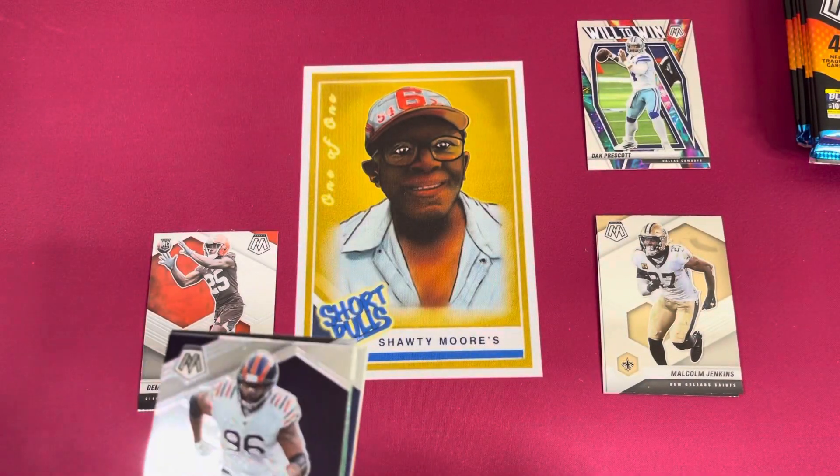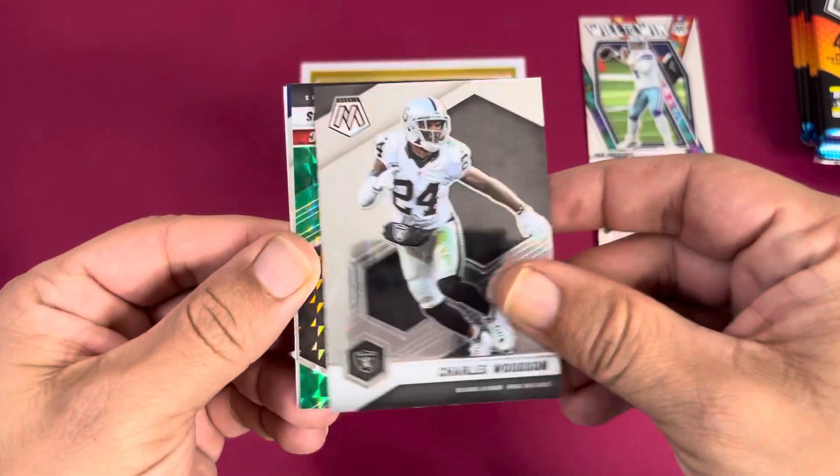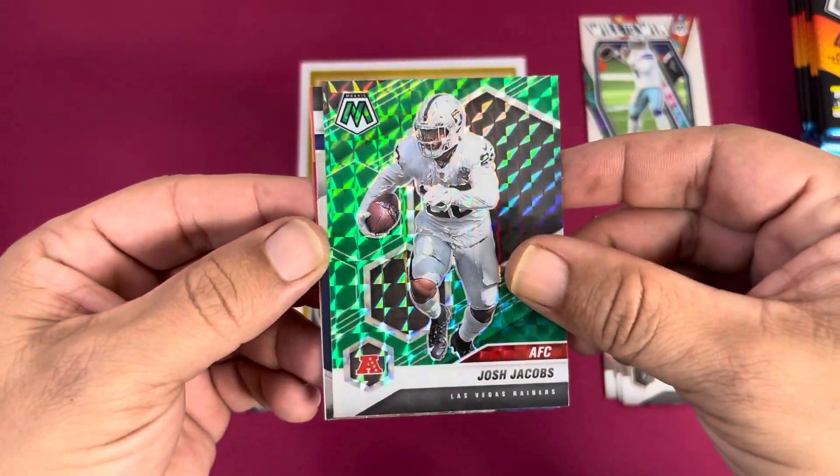We do have our first green in this pack — got a Tyreek Hicks, Charles Woodson, and it is a Josh Jacobs. Great looking card right there.